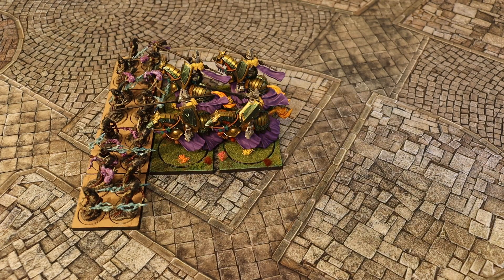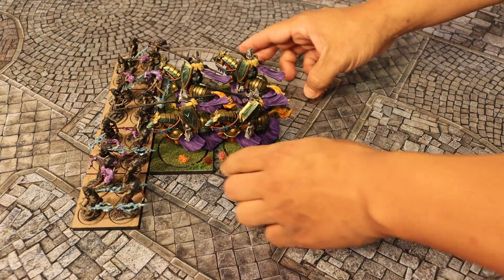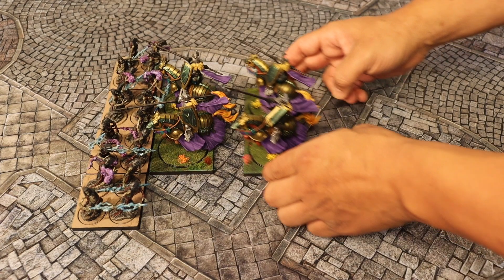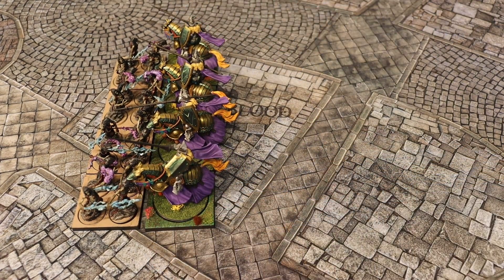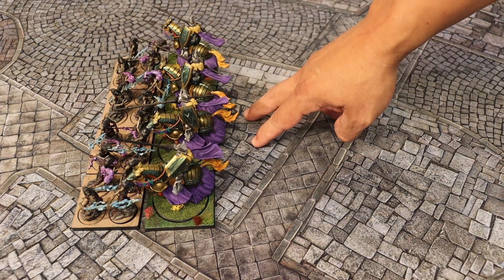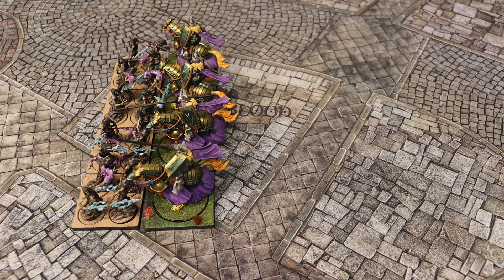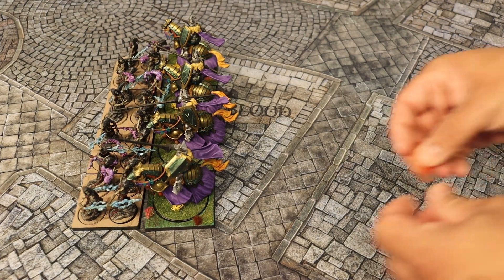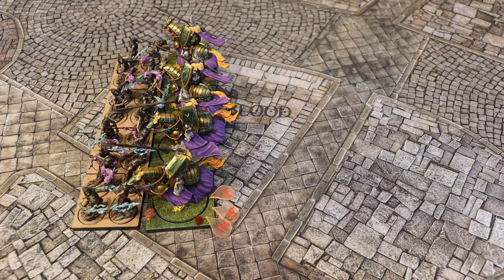Now, performing the reform: part of the reform action is that the center of the regiment has to stay the same. So you couldn't take these two guys and move them just to one side — you'd have to split them up and make sure it's evenly spread across. You went from having 10 attacks in the front and two supporting attacks — so 12 attacks — to now having a full 20 attacks when you go and make your clash action. If it was a fighting reform, this guy would still have the three wounds, but he would just move out and it would be the same action.